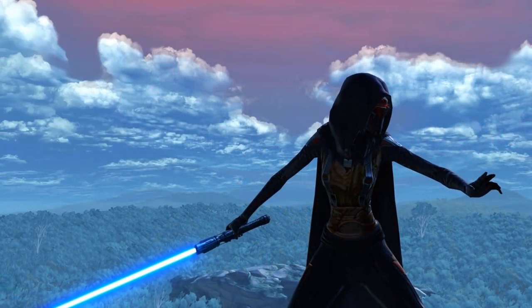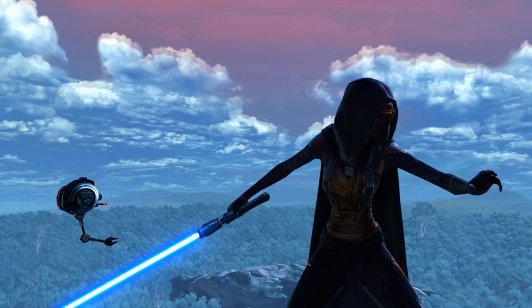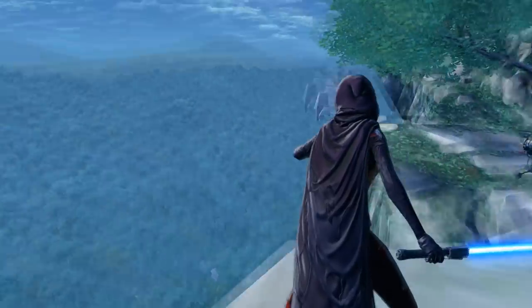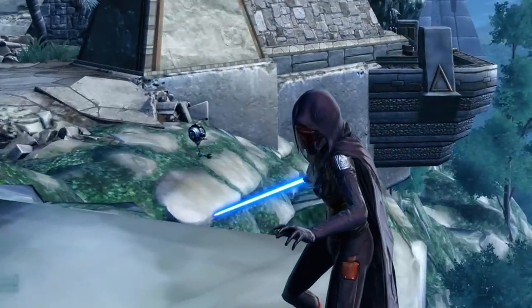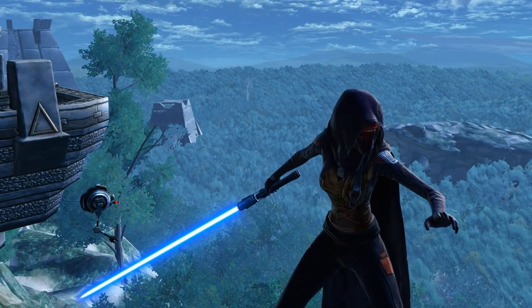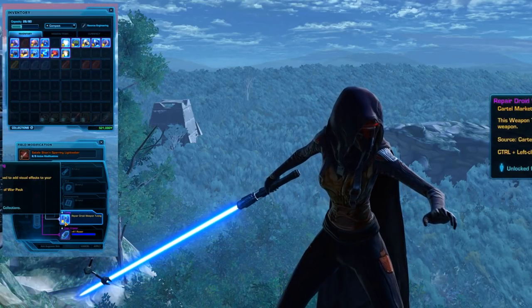This one is the Repair Droid Weapon Tuning, from the Spoils of War Pack. It's just a little droid that floats around your weapon and gives it a little zap now and then. That's really fun — it would be really cool for anyone who's roleplaying as an Engineer or a Droid Master or anything like that.